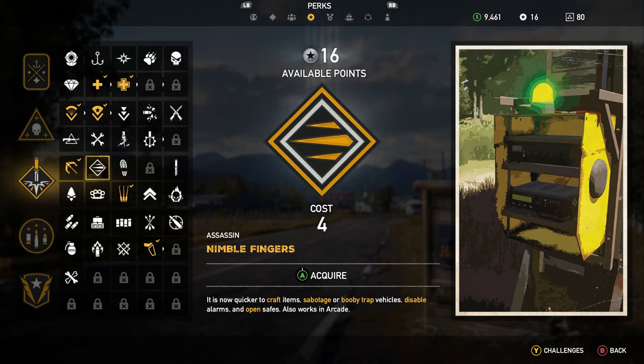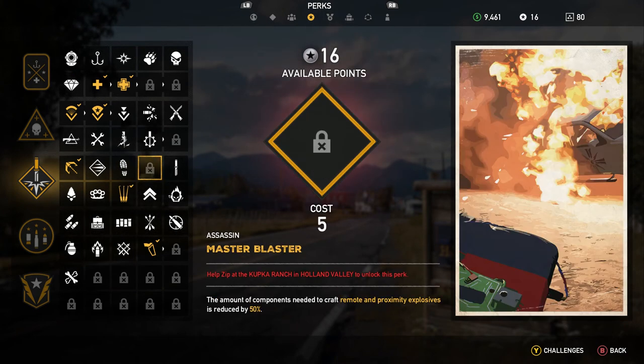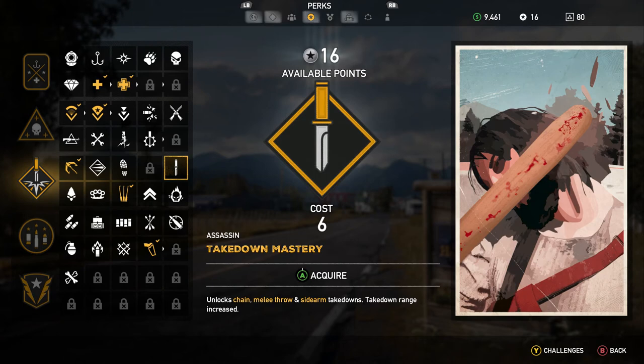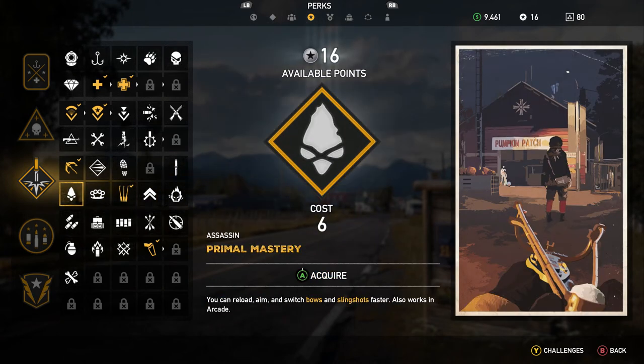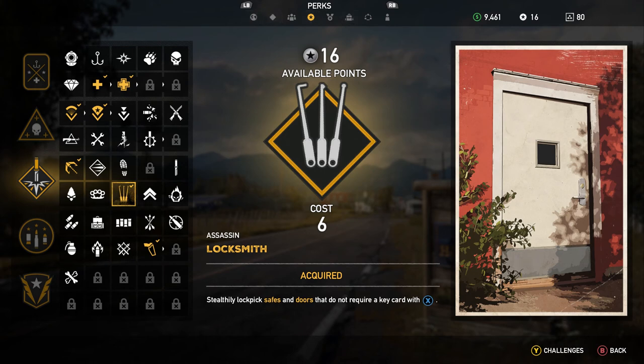Nimble Fingers — now quicker to craft, sabotage your booby trap vehicles, move faster and stay silent, or move much faster while staying crouched. Master Blaster — the amount of components needed to craft remote and proximity explosives is reduced by 50%. Takedown Mastery unlocks chain, melee, and sidearm takedowns. Primal Mastery — you can reload, aim, and switch bows and slingshots faster. Melee weapons are more sturdy. Lockpick — this is the best perk to have in the game because you will no longer have to craft explosives, the proximity remote detonator mines, to open up safes, and you can also unlock doors that don't require key cards. That is very, very helpful because then you can reduce everything you need for crafting explosives.